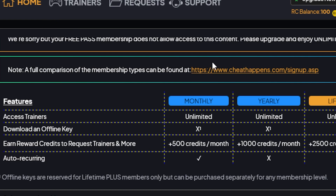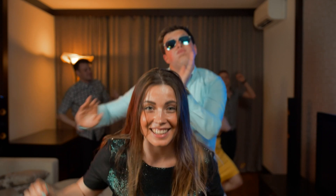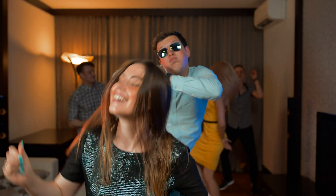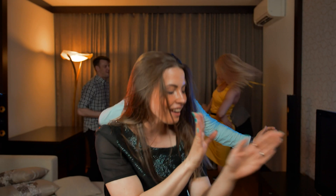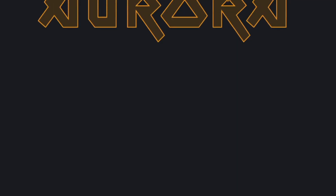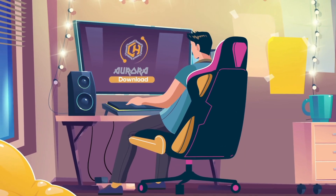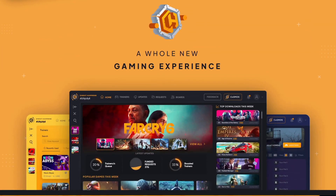A full comparison of membership types can be found at the link shown here. For the lifetime membership, you get unlimited access to trainers, an offline key, and 2,500 credits per month. You can use those credits to request trainers and much more. It's all about choice — we are all different, so do what's best for you. Signing up to Cheat Happens means joining a community of thousands of members with a one-stop shop for all your PC trainers.